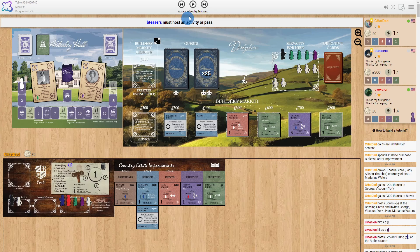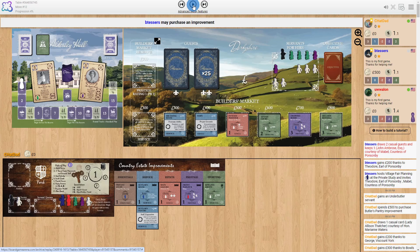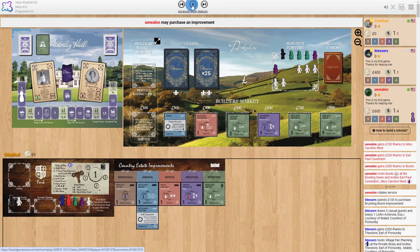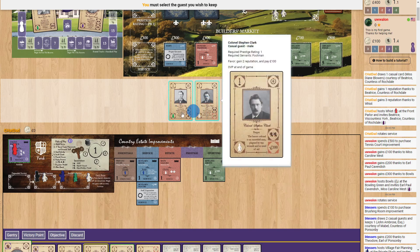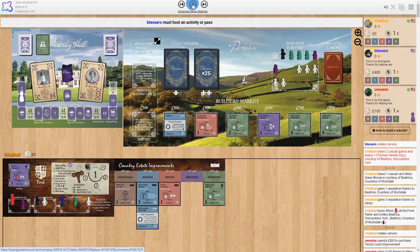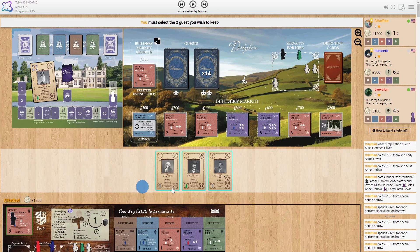That is the basic idea — each player simply hosts an activity, or takes a pass to get money, then the round moves to the next player. After three rounds you calculate the theme, do your courtship, and move on to the next season. You continue building, gaining reputation to unlock higher-level improvements and activities. I'm trying to get my reputation up to unlock two of these improvements, but in this case I didn't have enough money to build one.